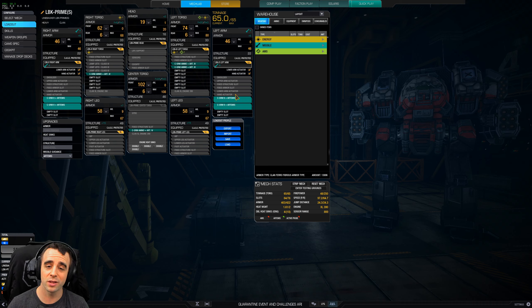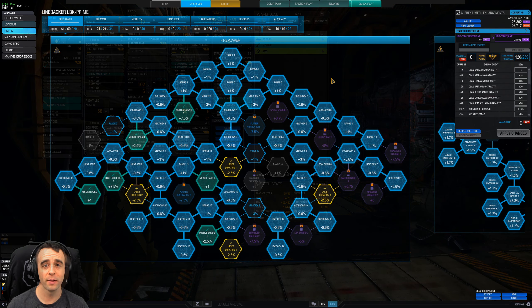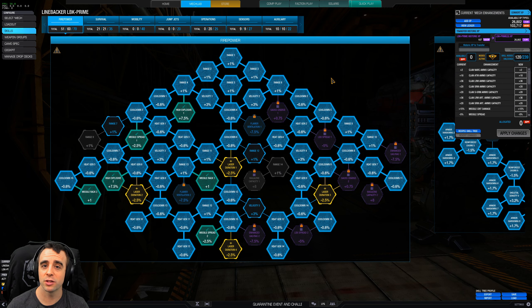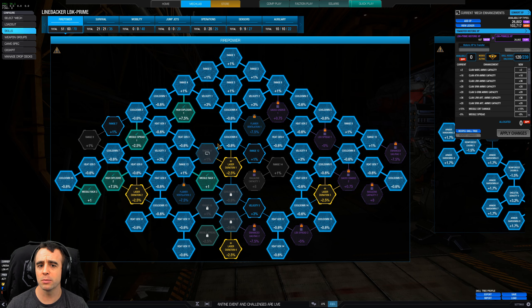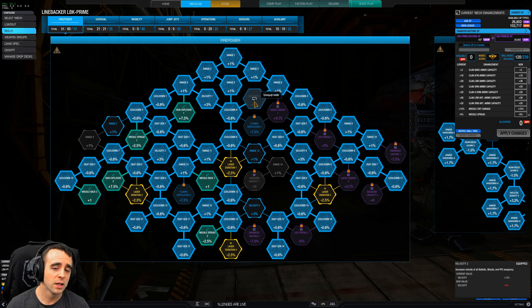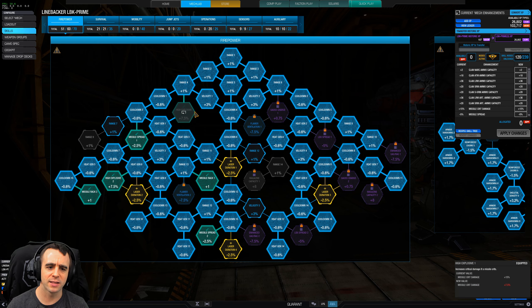Let's dive into the skill tree to showcase what skills I'm using with this SRM6 Artemis build. Since we're using this as a dedicated close range SRM build, there's really no reason to invest in nodes you don't need — no laser, no ballistic. What you will need is the left side of the missile tree. You're also going to pick up a few velocity nodes, and I think velocity is worth it here since we're dedicated to SRMs at close range.